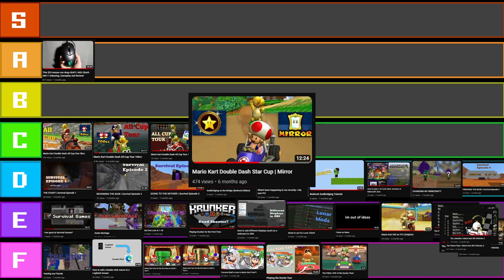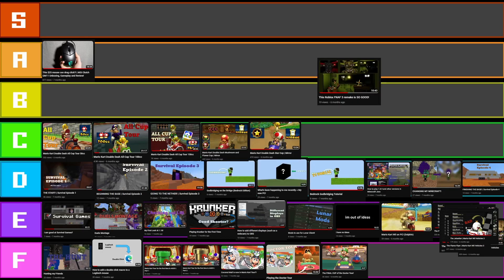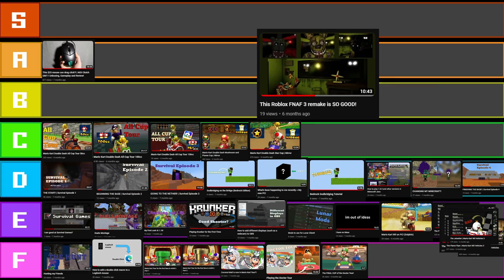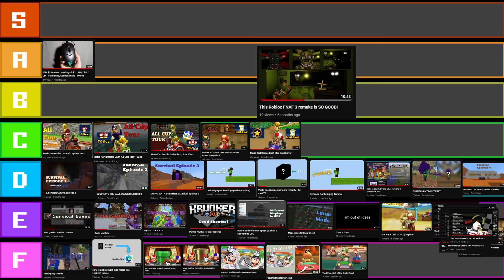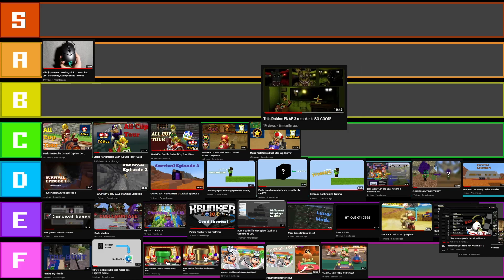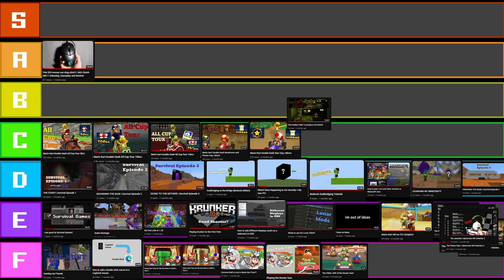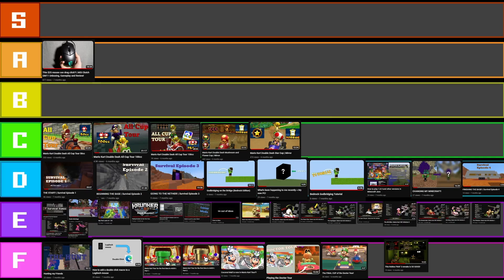Have I done the Toad one yet? I haven't done the Toad one yet. Here it is — literally exactly the same as the other one. Put it in the same tier: C tier. This one isn't that bad — this FNAF 3 one. It's not actually FNAF 3, it's Roblox. It's auto-generated by PowerPoint, but I do like the screenshots I chose, except maybe the Bloomboy one which is quite zoomed out. I have to put this higher than F tier because of the screenshot choice — E tier.